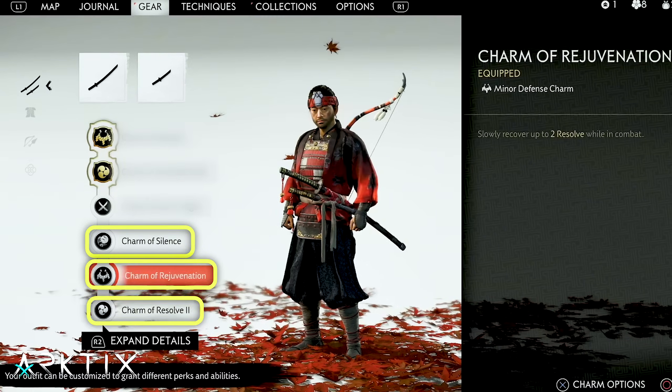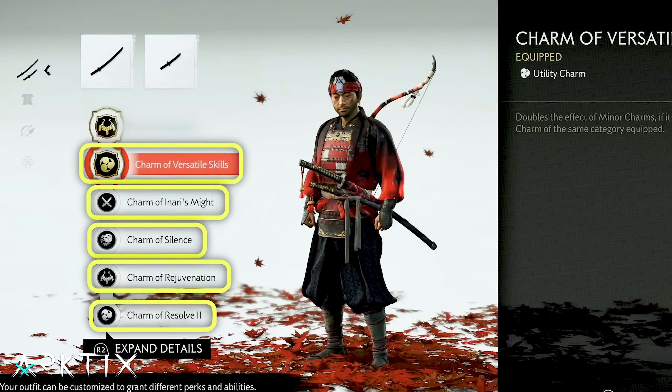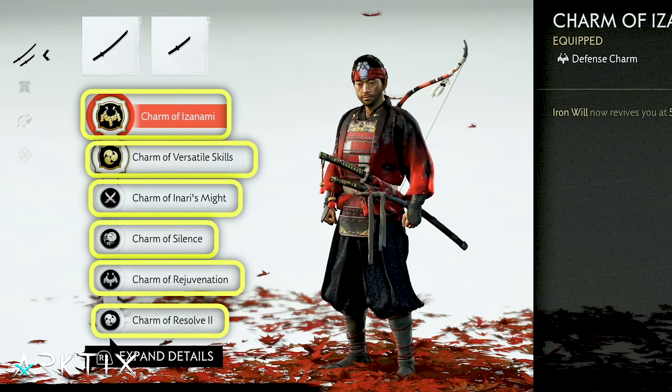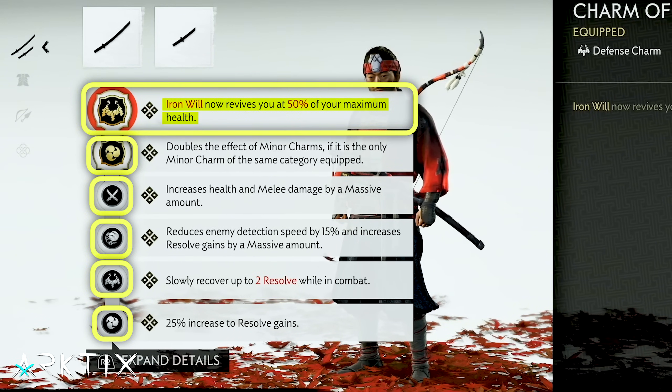We'll fill in our last minor charm slot with Inari's Might to get a health and melee damage increase. Using Versatile Skills, we'll double all of those minor charms, and then round out the build with the Charm of Izanami, which allows you to revive yourself at 50% health using the Iron Will technique.